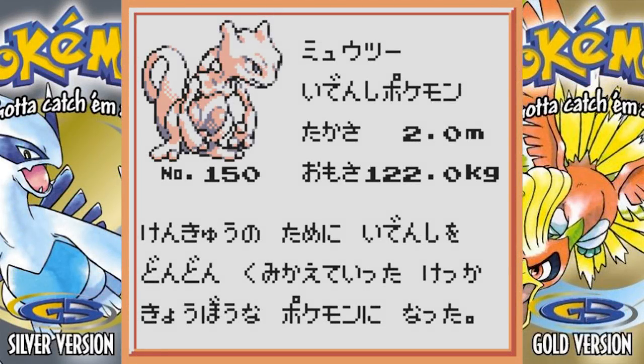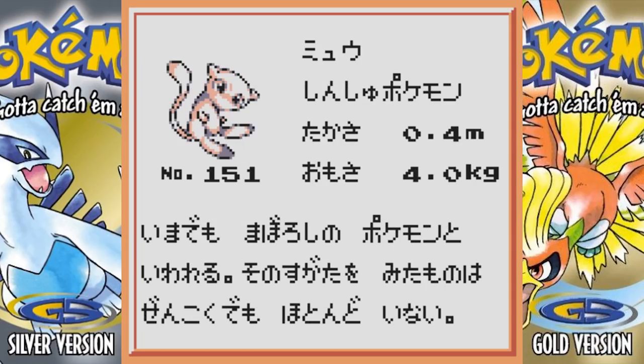The Space World beta demo for Pokemon Gold and Silver got leaked, and people have been data mining it and found a ton of unreleased Pokemon. Some of them are pre-evolutions, some are evolutions, and some are Pokemon that didn't get released until way later. It's really cool, especially for those who grew up on these games. Some of these I really wish they would release — some are really cool. First we have Mewtwo and Mew, which aren't very exciting since we already have those.